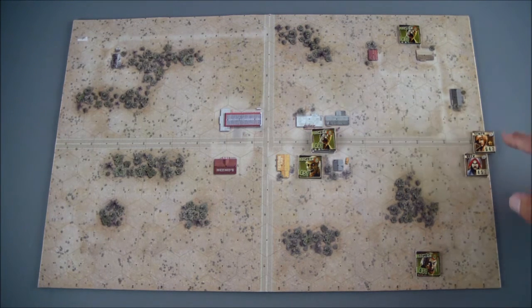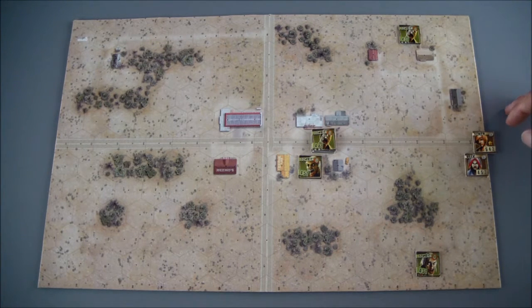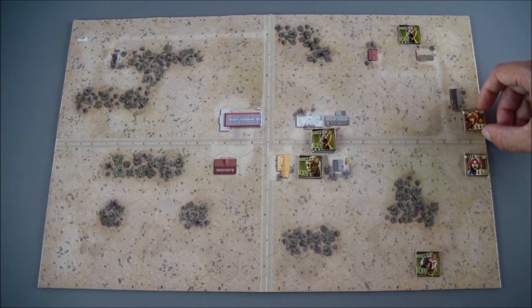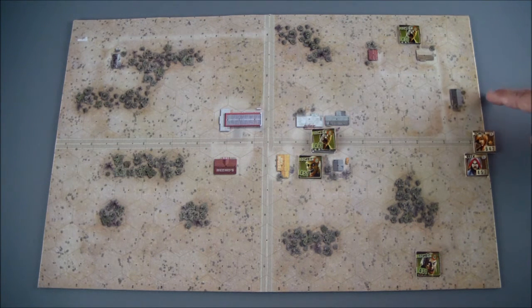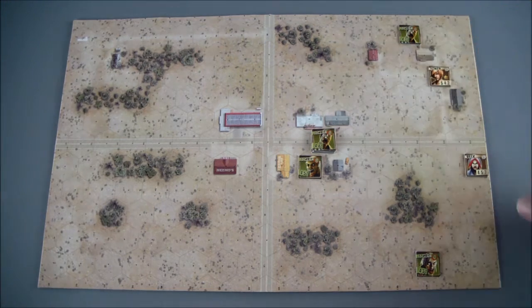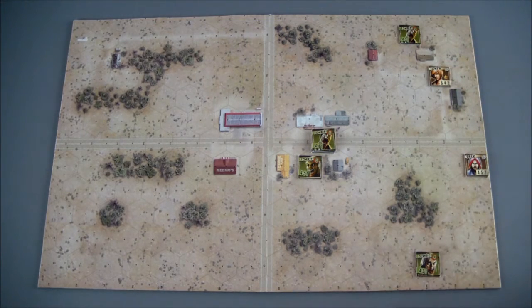I'm going to move Tanya. As you can see by her middle number, she can move four. I can't move onto a half-hex — that's only for entering the board — so I'll have to go around this building, because if I enter it I could generate more zombies. I'll move four. I don't have any actions I want to perform; I can't shoot at this zombie because the house is blocking my line of sight. So that's all I'm going to do for Tanya.